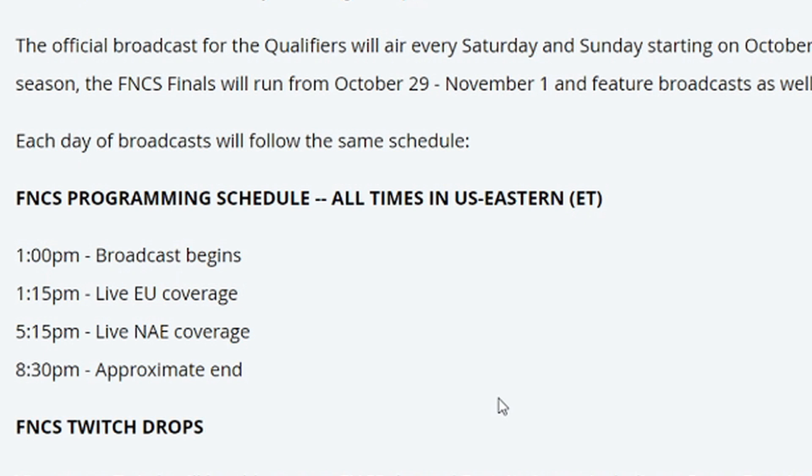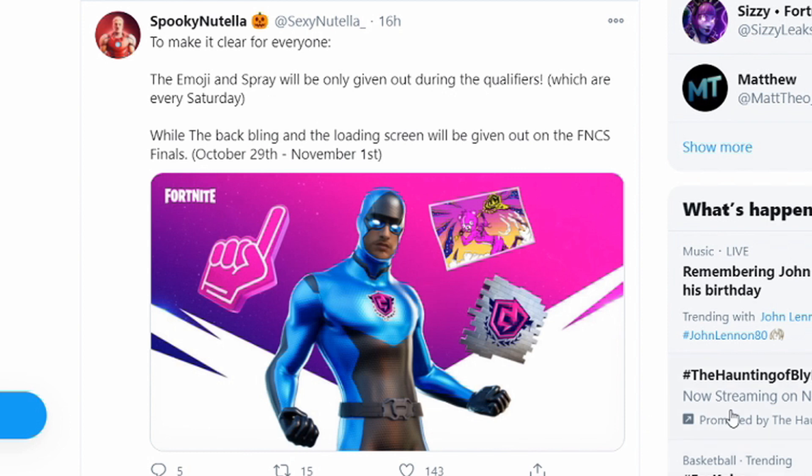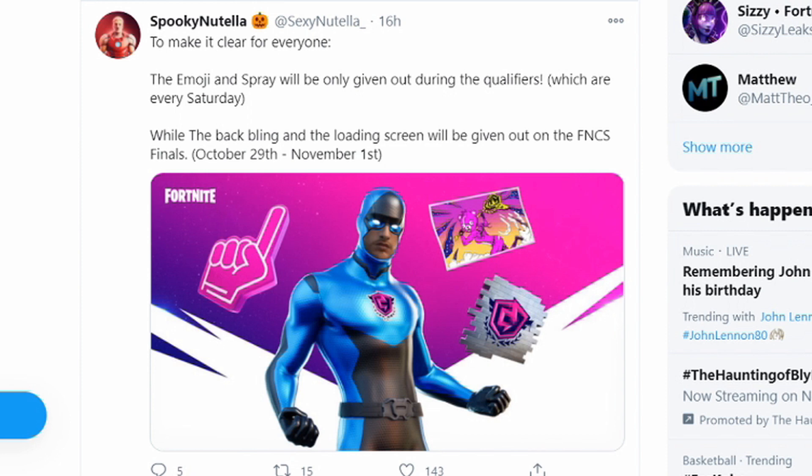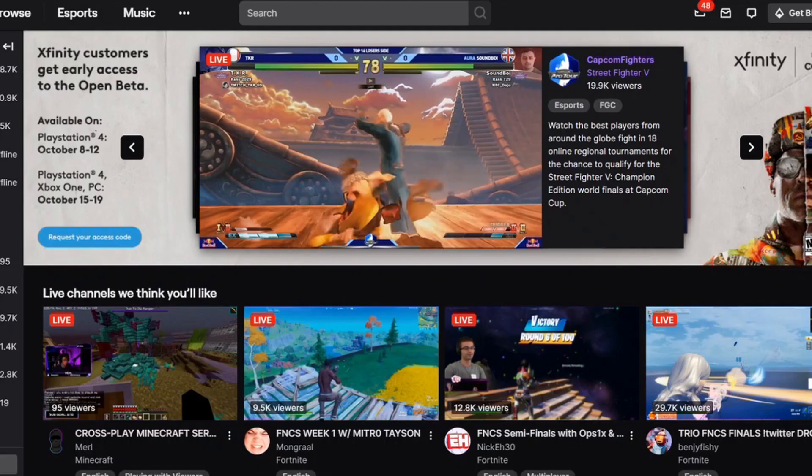According to Spooky Nutella, the emoji emoticon and the spray will only be given out during the qualifiers, which are the next three weekends including this one. The back bling and the loading screen will be given out on the FNCS Finals, which is the final weekend of October. This is because the back bling and loading screen are not in the files right now - they're coming out with the Fortnitemares update later this month.